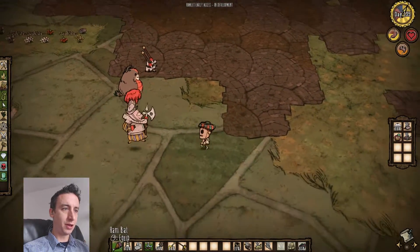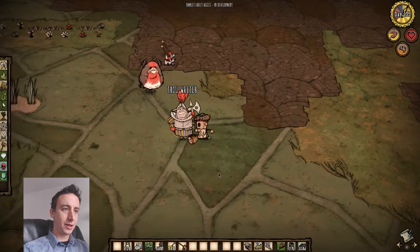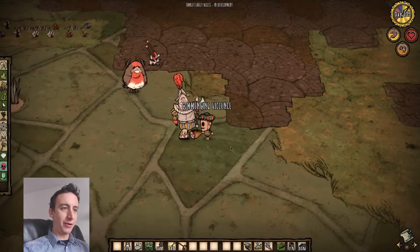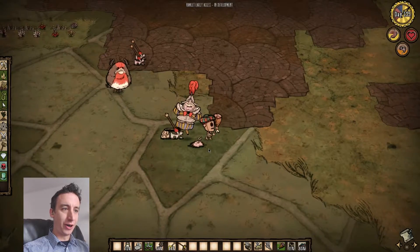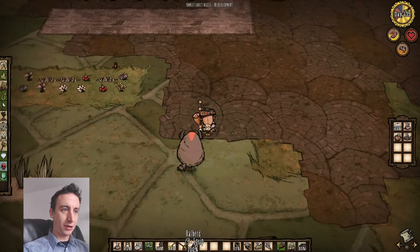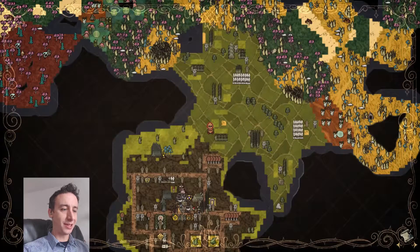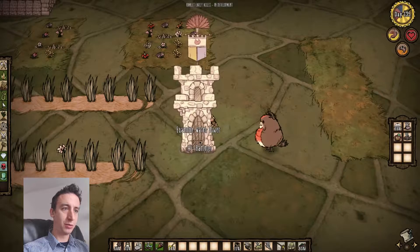Oh, I should put some armor on. So after I get rid of these pig guard towers I'm gonna put up a cluster of pig guard towers that will be my panic room for bat waves. Oh, thank you for the pig skin — how lovely! Yeah, I want to set up like eight pig guard towers right next to each other, and that'll be where I run when the bats come.